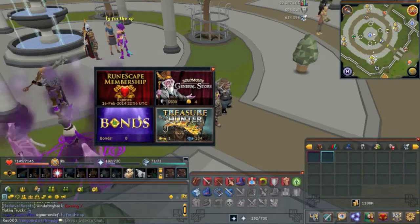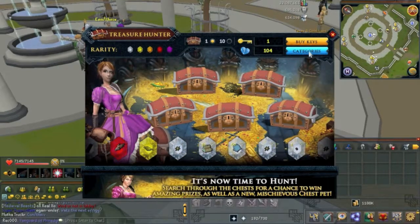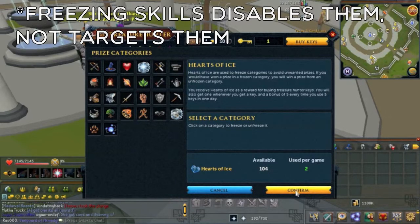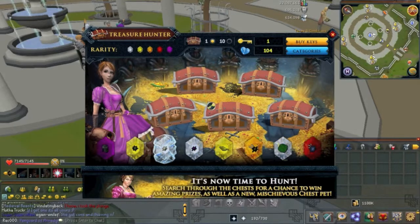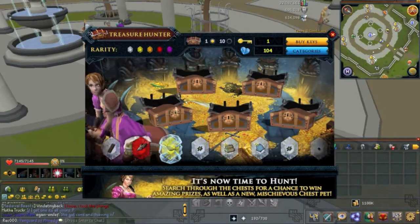This used to be Squeal of Fortune, I don't know why they replaced it, but once you click it you come up with a screen like this. I see hearts of ice here. So there's actually a trick you can do with this - when she does all the chests, you can see where she throws all the stuff.